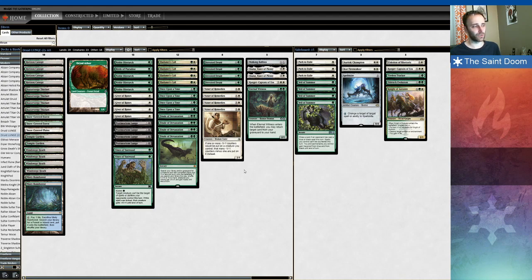Let's say you're really light on lands, you have a Shalai draw, and you need to get to that fourth mana. Well, you can Finale, grab Dryad Arbor, and put it in play. So that's the main board.